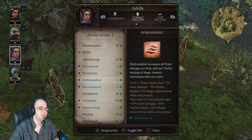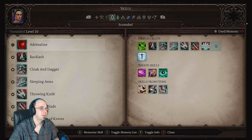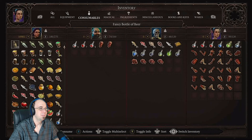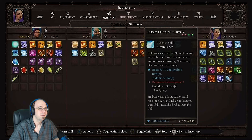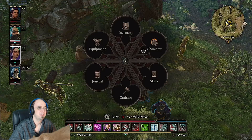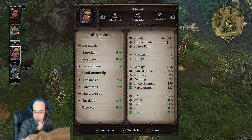I think I blew it on my attributes — I need two Hydrosophist for that healing spell. I thought I had a really good healing book but maybe not. Oh, this one heals a character — but that costs two source points and right now I can only hold one max. So I blew it, I should have done a memory point. Let's try to memorize that spell. You can't even memorize it — I'm going to have to get rid of one of my current skills to make room.